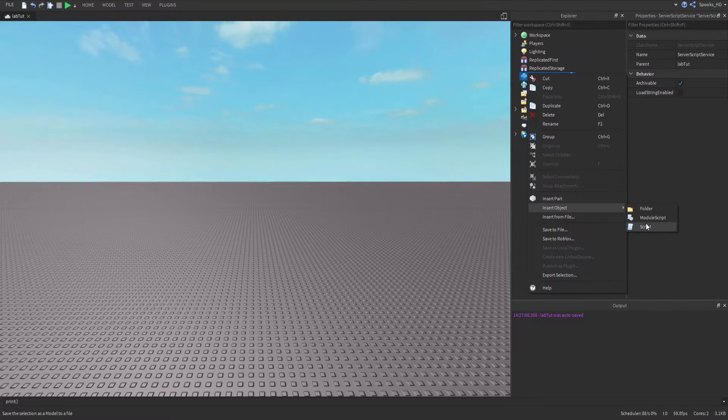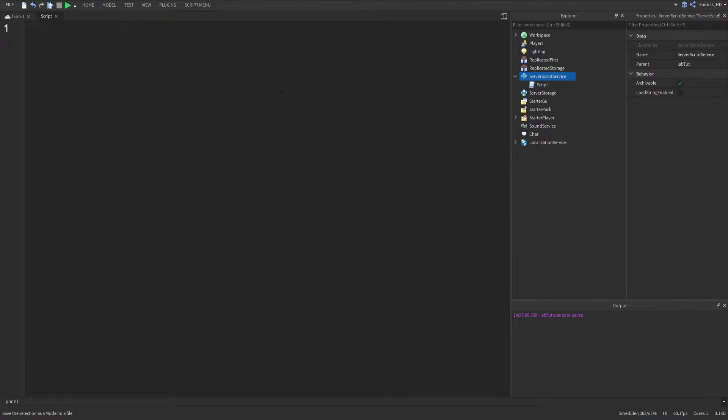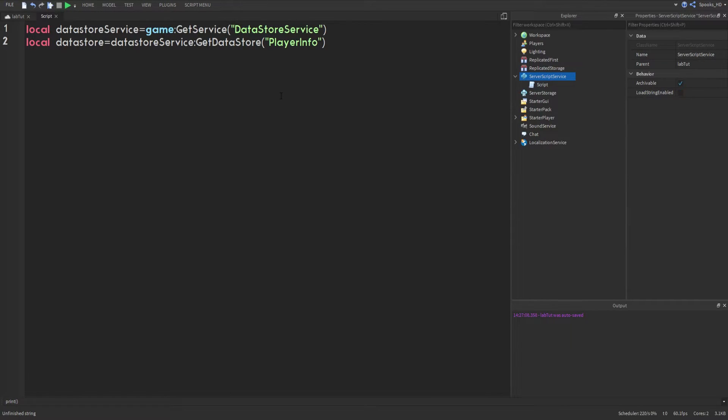Let's go ahead and create a script in ServerScriptService. We'll keep it as a script for now. We're going to create a variable called DataStoreService using game:GetService('DataStoreService'), and then we'll do local dataStore = DataStoreService:GetDataStore('PlayerData').